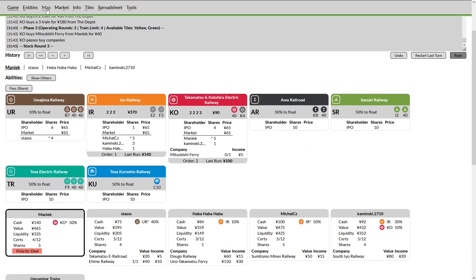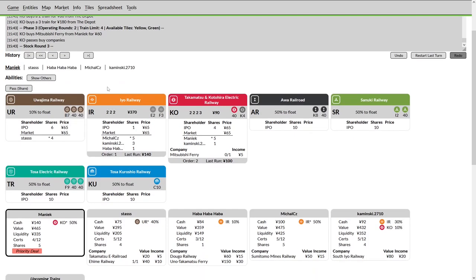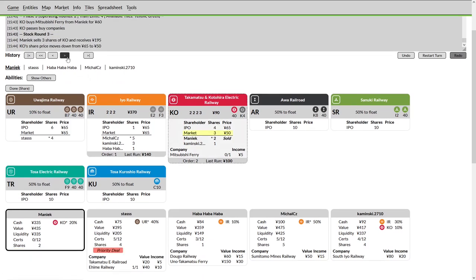He buys into the threes and will be buying his cheap private, giving him an extra share for the next stock round and plenty of runs for his trains — but will not allow him to float the TR. A little confusing why you would lay track for the TR without ensuring you'll be its president. Maniac runs the KO and sells the company down — I think that's a mistake. He'll have the cash to run the TR, but the problem is you're dumping a company with a three in the yellow. Haba Haba has the capital to buy that company out if he likes.